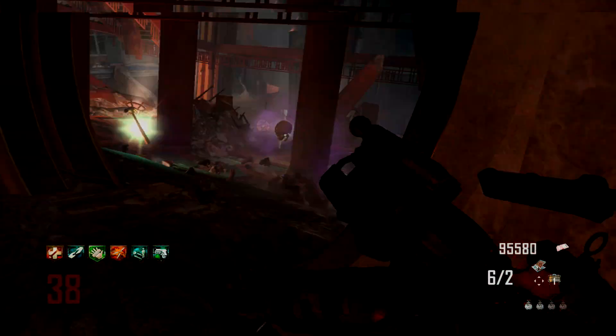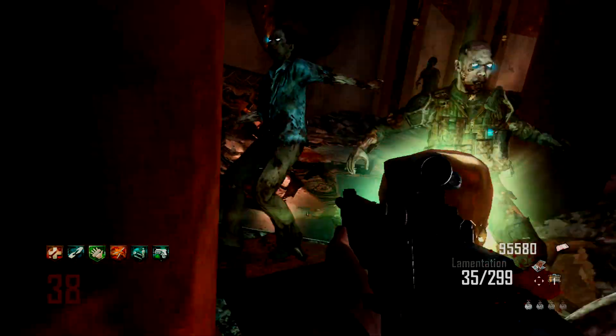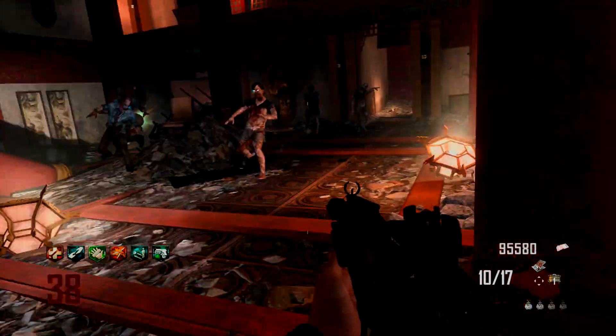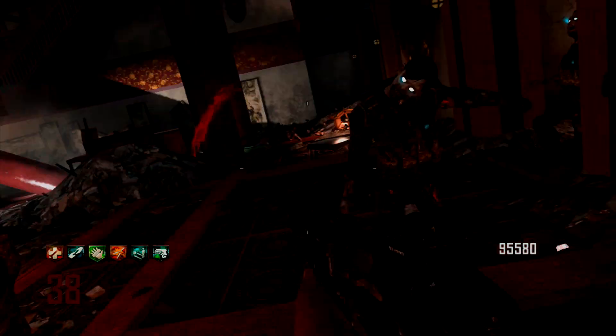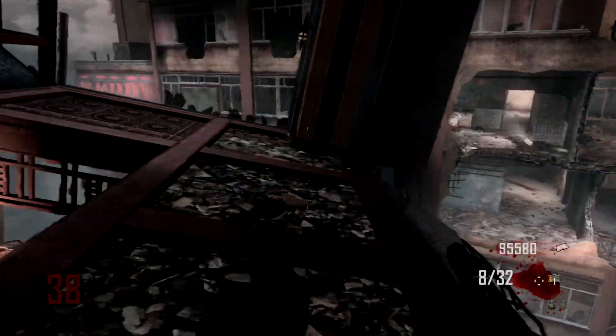When using the Sliquifier, it makes the floor slippery, so be careful when running out of that room — you can slip into a horde and won't be able to get back up. As shown here, I just get slapped and die. When you see a perk drop, throw a monkey first and then run after the perk. Never chase a perk without throwing a monkey first.